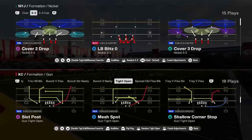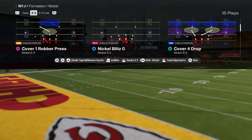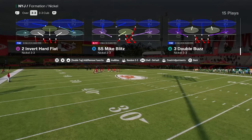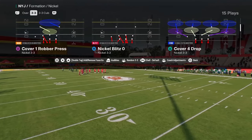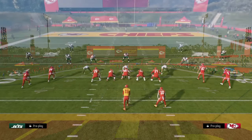Coming in at number four — also from the 4-6 playbook or Multiple D playbook — is the Nickel 3-3 formation. This formation is really effective due to its ability to cross-man all the linebackers on the field against different players. It also has one of the best blitzes when your opponent is sending five out.